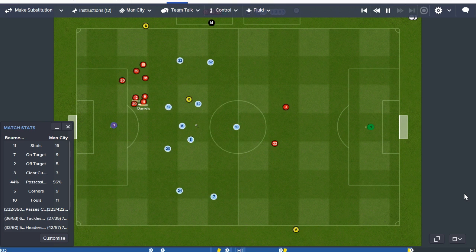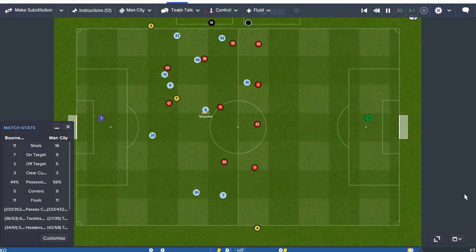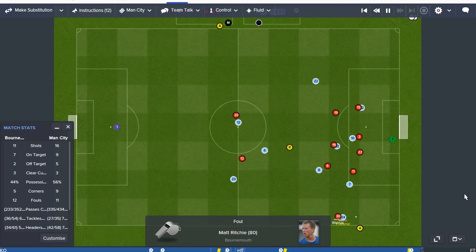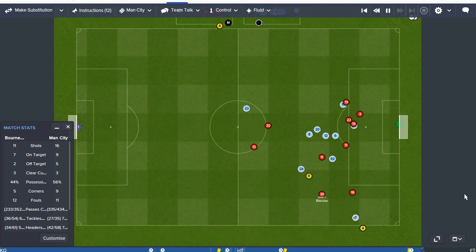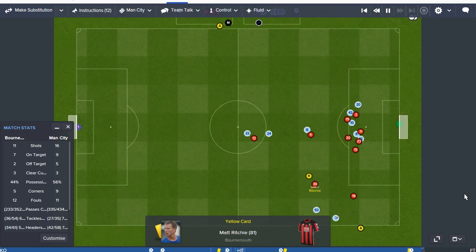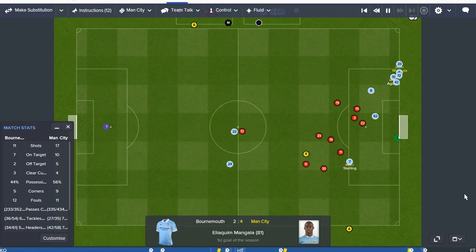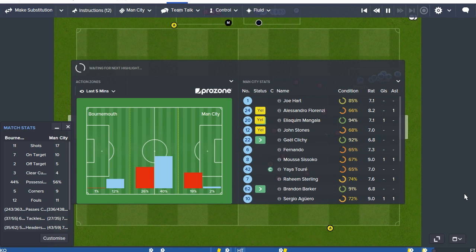Gerclisi puts the ball into Yaya Toure. Sissoko beats his man — he's got Aguero running off the shoulder of the defender if he can find him. Instead he finds Florenzi. Matt Ritchie's gone through on him — he's not on a booking, so unless this is a straight red it should be a free kick. Yellow card for Matt Ritchie. Sterling takes it, puts it in, and Mangala at the back post makes up for giving away the penalty — surely wrapping up the three points for us. It'll put us back on top of the league and keep us breathing just ahead of United.